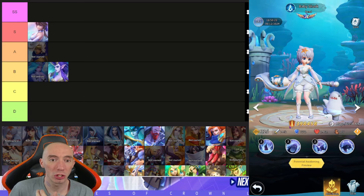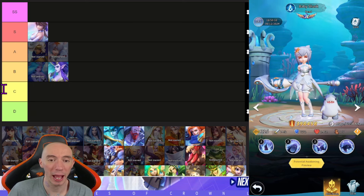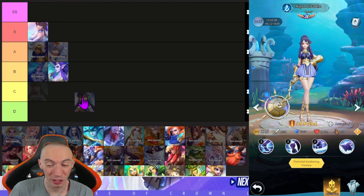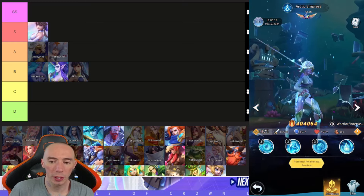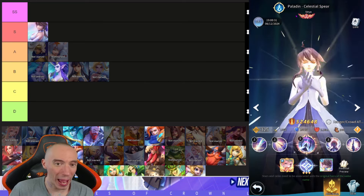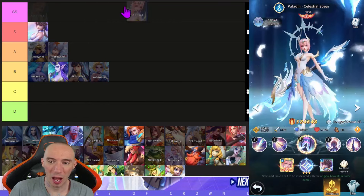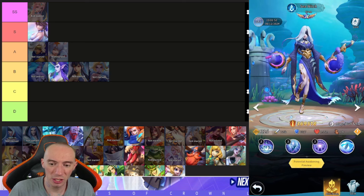Baby Shark Pearl is a mage and debuffer — not quite S but a top-tier A, worth building out. The Might of Partha is an assassin who's okay in certain situations, but there are better assassins coming, putting her in B. Arctic Empress is an okay warrior — nothing amazing, also B. Then we have the Paladin Celestial Spear Vea, which is the super-charged version of Celestial Spear Vea. This is our double S — the character you're ultimately building toward.